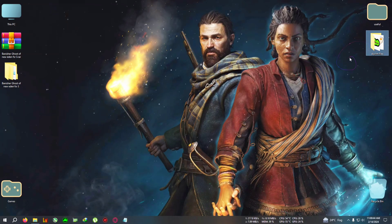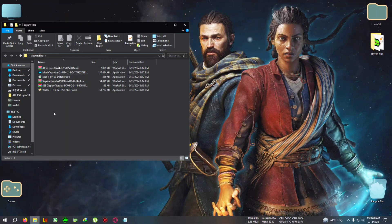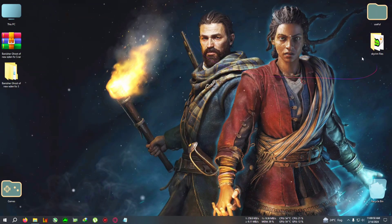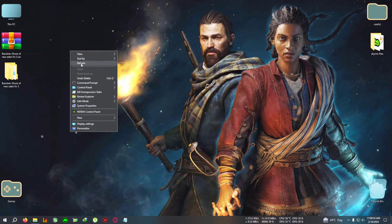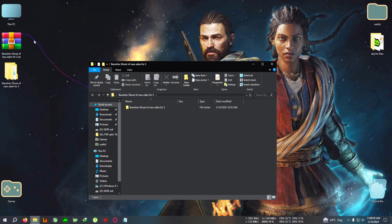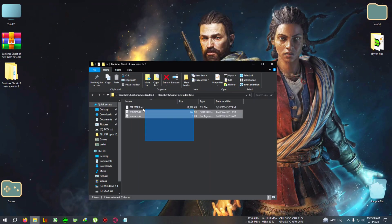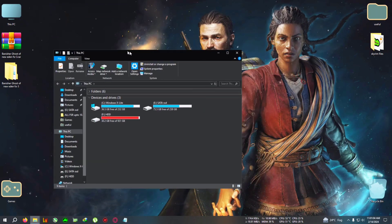I'm also working on a Skyrim mod, but that's a long process — it has many more files, so it'll take a little time. Do stay on the channel for that. After downloading the file, extract it and copy it to the directory — it's the same basic process as every other FSR3 mod I've been posting for the past month.